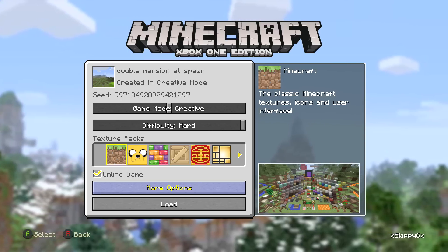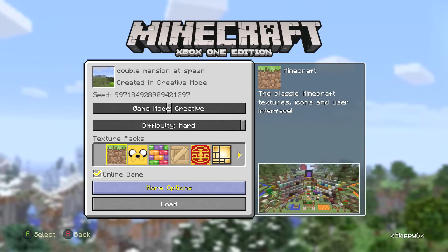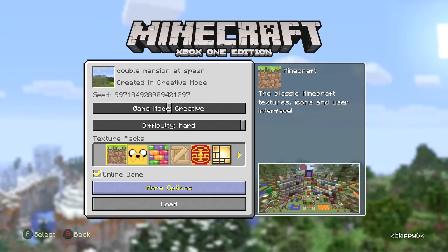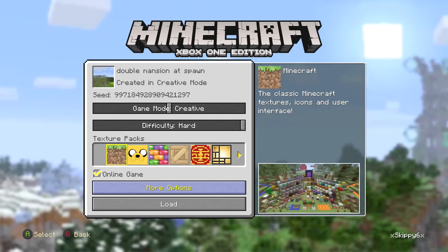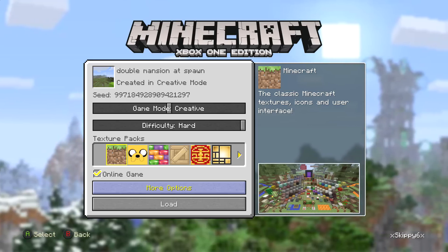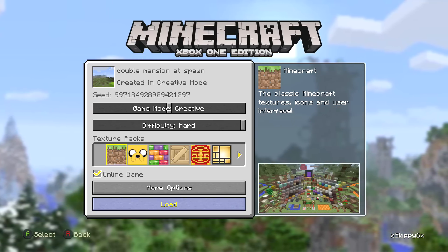Those two things are 100% necessary — you need an Xbox One or a PS4. Here's the seed: 997184928909421297. So what's so hype about this? Exactly what it says — double Woodland Mansions at spawn. Let's jump on in, it's a super crazy seed.